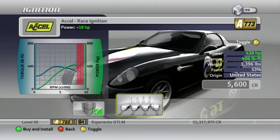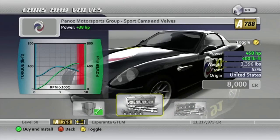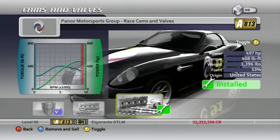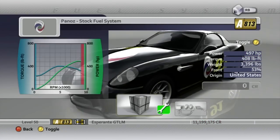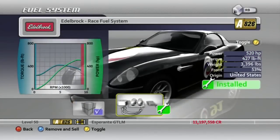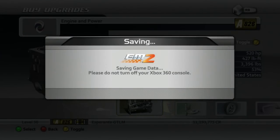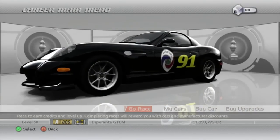For the power, let's see... I'll go ahead and get these cams and valves. I don't want to go overboard — 520 should be good enough. So that ought to do it. 826 PI, I think that's good enough — probably too good, honestly. Let's go race.